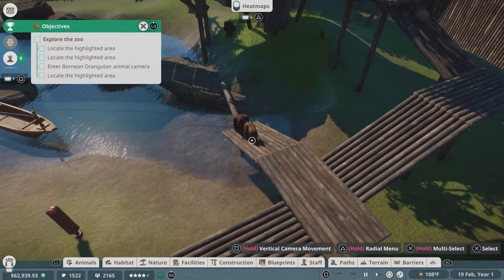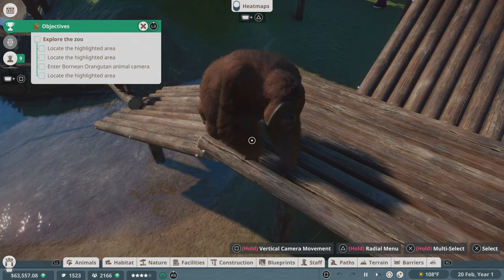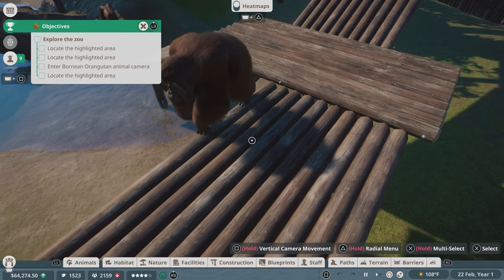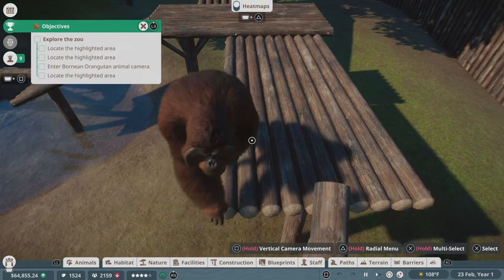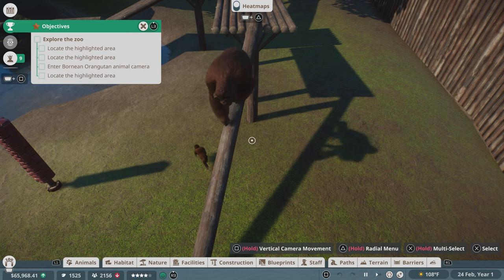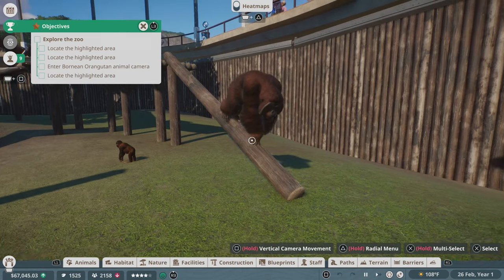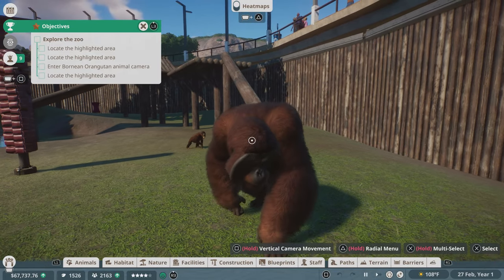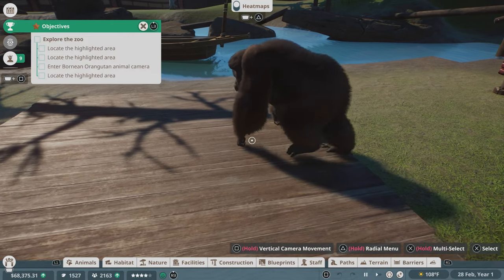This is what we're here for — orangutans! So intelligent. Last time we were at a real zoo, there was an orangutan teasing us because it had some fruit — I think it had a banana and some oranges, because it had a banana and we didn't. It had its back to us, then would look over its shoulder and show us the fruit with a little smirk — 'wouldn't you like a banana?' It's like, I would like a banana, thank you.